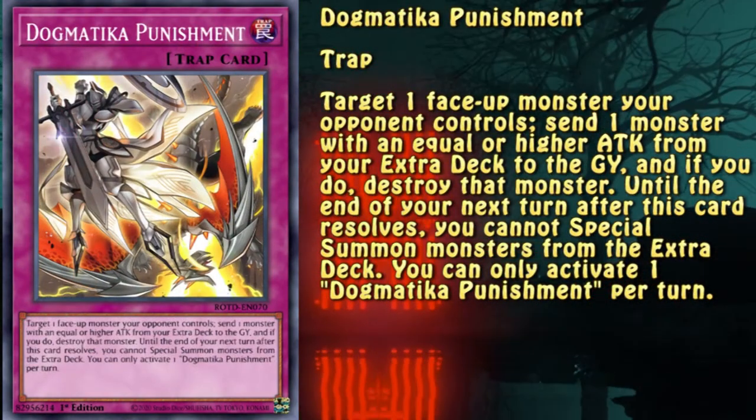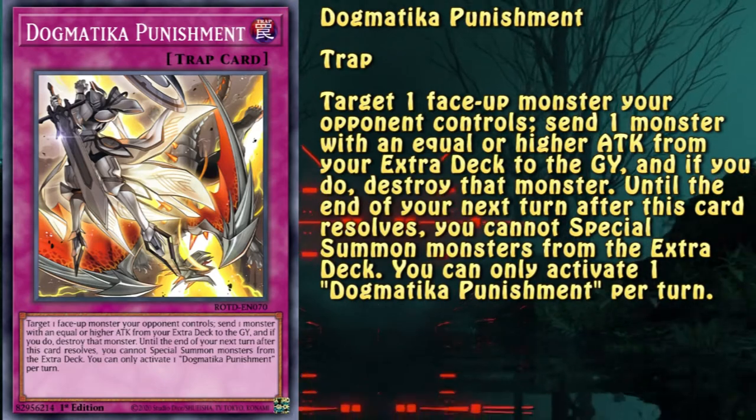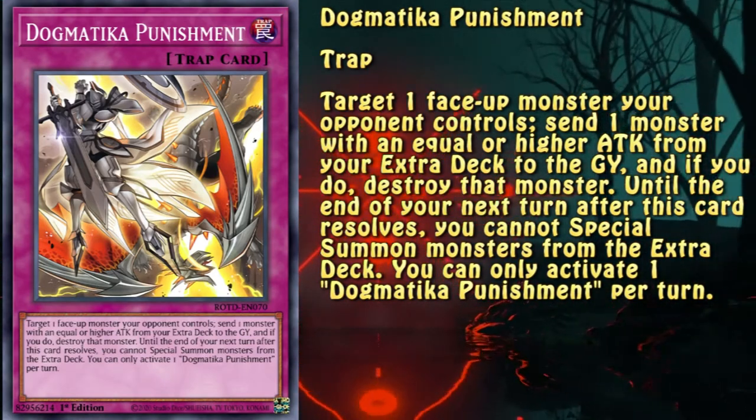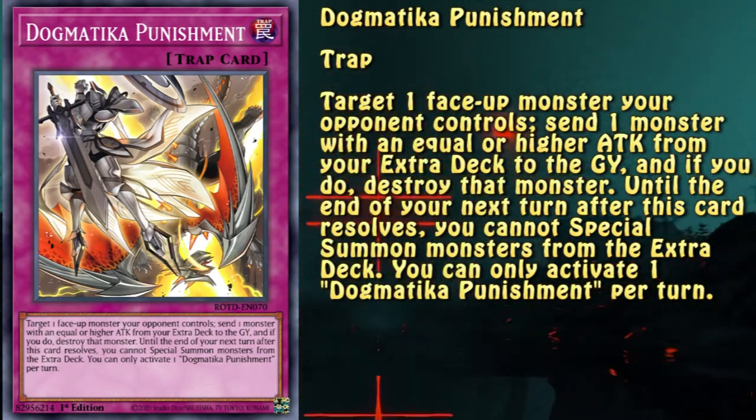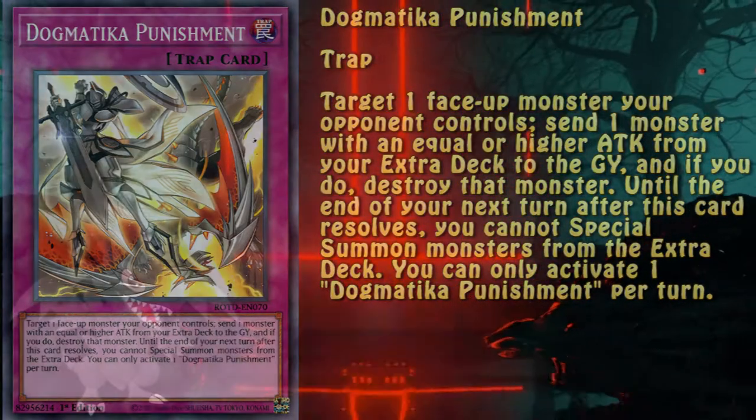Dogmatica Punishment is the main source of disruption in the engine. Just like everything else, it requires a card from the extra deck to be sent to the graveyard in order to activate it. However, due to the fact it can destroy a monster with attack at least equal to the sent monster, it can out a variety of threats.